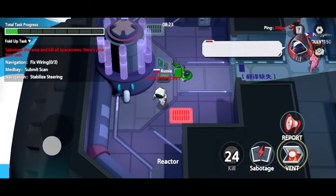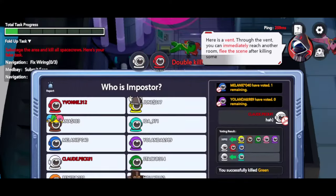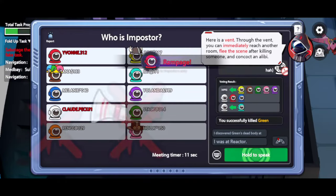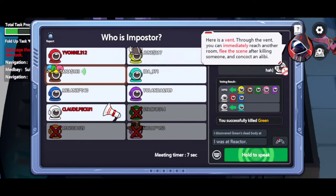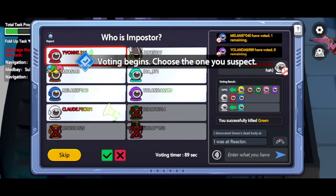Here is a vent. Through the vent, you can immediately reach another room, leave the scene after killing someone, and concoct an alibi. White, where was the dead body? No one saw the killer — let's skip the vote. We will lose if we vote out the wrong one.